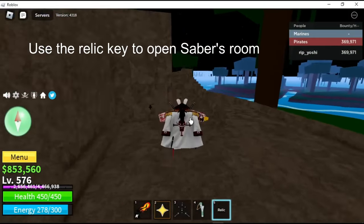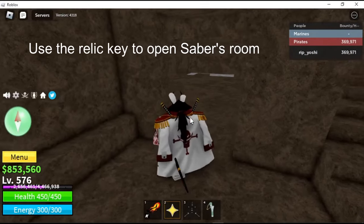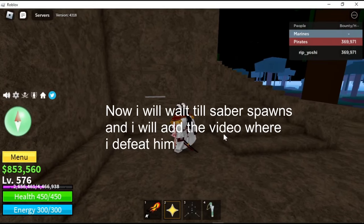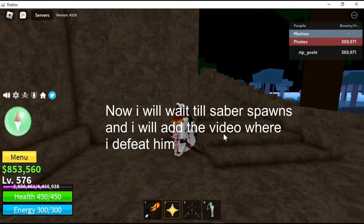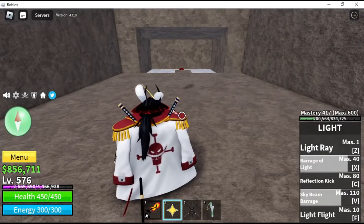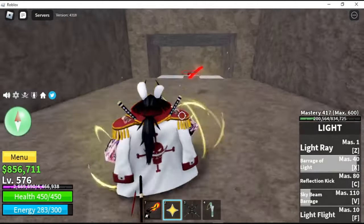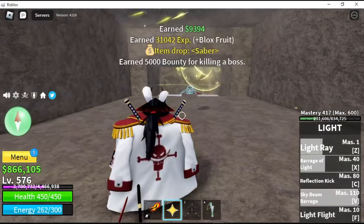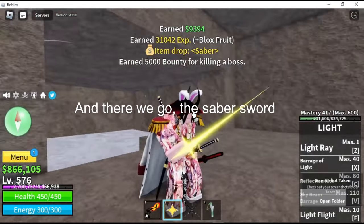Use the relic key to open Saber's room. Now I will wait till Saber spawns and I will add the video where I defeat him. And there we go!